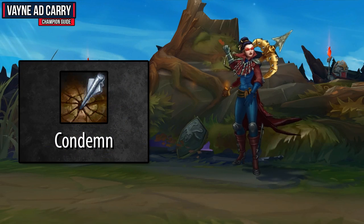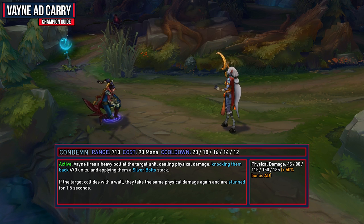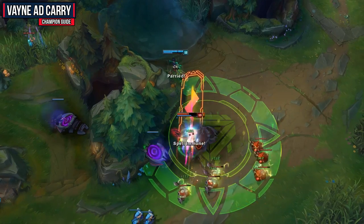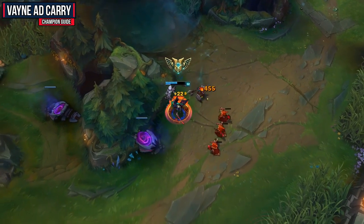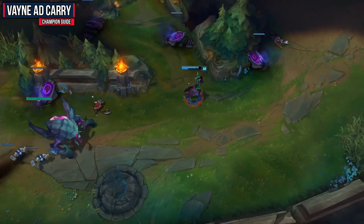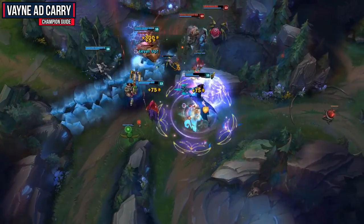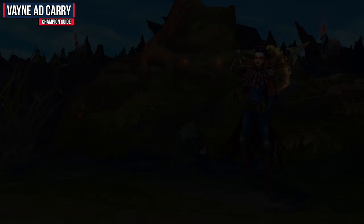Vayne's E ability is Condemn, which is great for crowd control or self-peeling. When activated, Vayne fires a heavy bolt at the target dealing physical damage, knocking them back 470 units, and applying a Silver Bolt stack. If the target collides with a wall, they take the same physical damage again and are stunned for 1.5 seconds. Try to push people into walls whenever you can for a free trade — you should easily get off your Silver Bolt stack and take no damage in the process. When comfortable with the ability, you can also use Flash to get an angle on an enemy champion and then Condemn them into a wall for a really easy engagement.